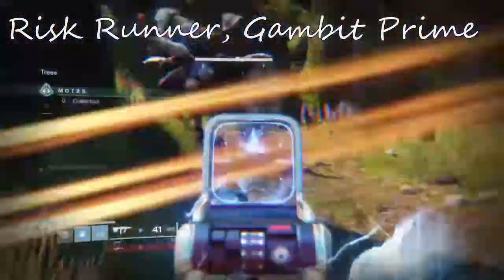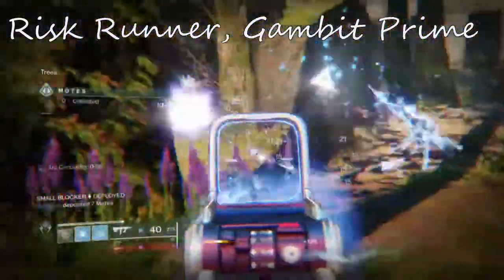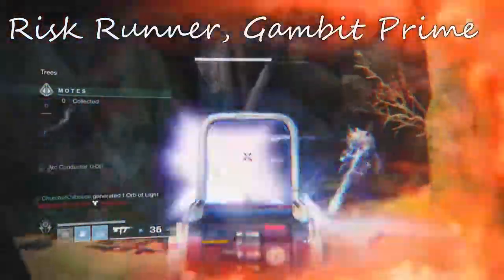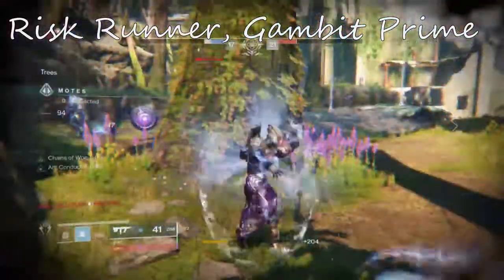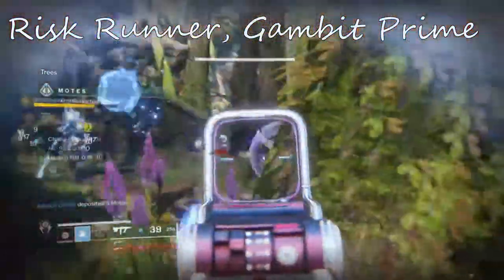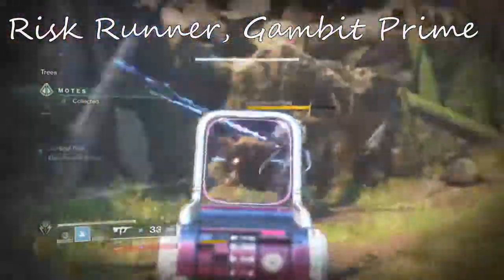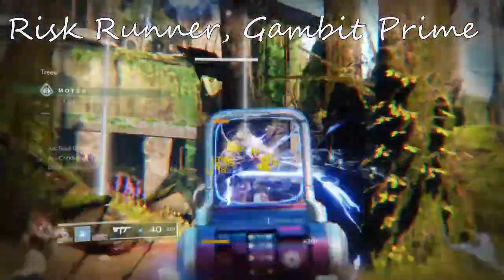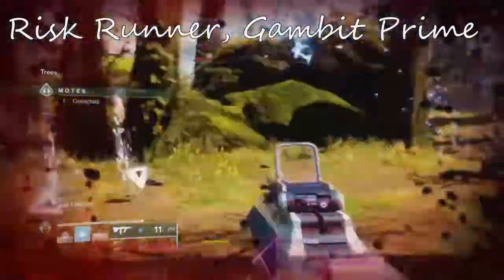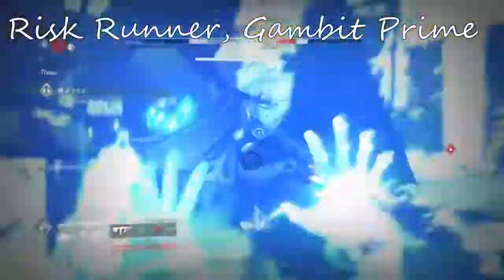How you can compensate for having less ARC incoming damage is to run an ARC subclass and have a grenade that you can damage yourself with — ARC damage — without killing yourself. As you might see in the background gameplay, particularly in the Gambit Prime match, every once in a while I throw a grenade right at my feet, which gives you some damage and activates the ARC Conductor perk. So if you hurt yourself with ARC damage such as a grenade, you will activate ARC Conductor without needing to be hit by an enemy.